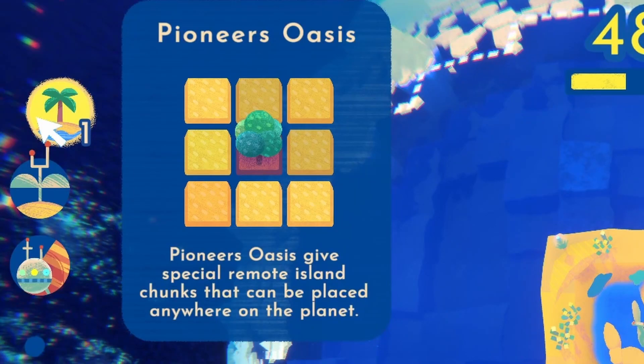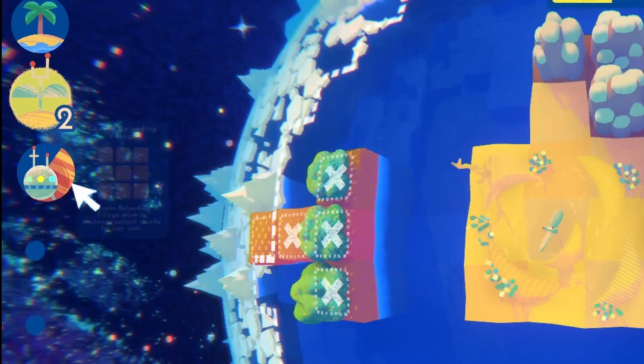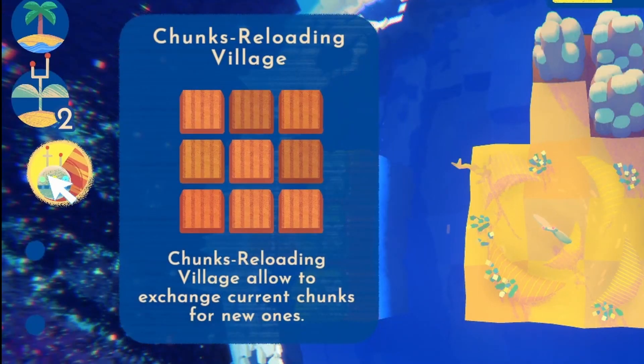There is the Pioneer's Oasis which will give you a special remote island chunk. There is the Mission Reload Station which will change your current missions. There is the Chunks Reloading Village which allows you to exchange your current chunk.